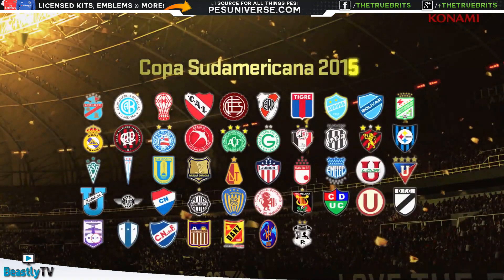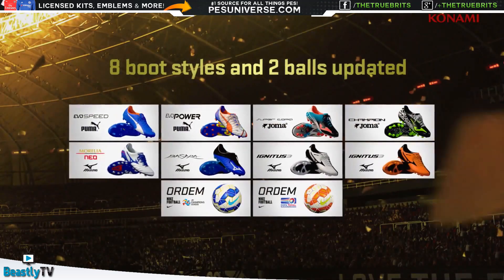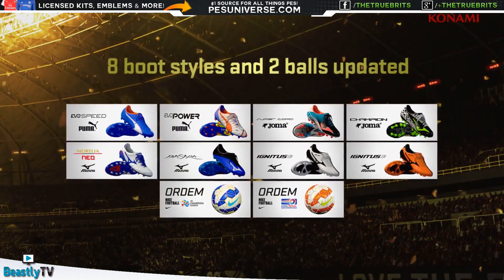We've also got the Copa Sudamericana 2015 updated. There are also 8 new boot styles included - basically Puma, Mizuno and Joma - as well as 2 new balls for the AFC Champions League and the Copa Sudamericana.